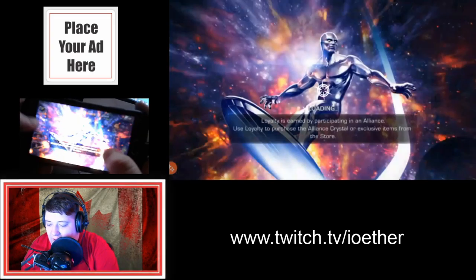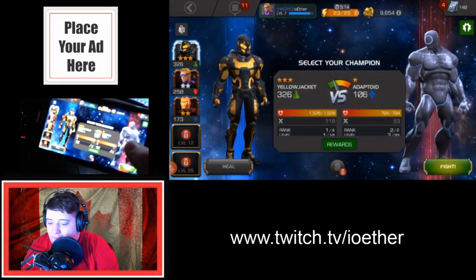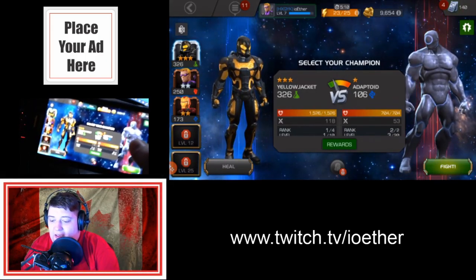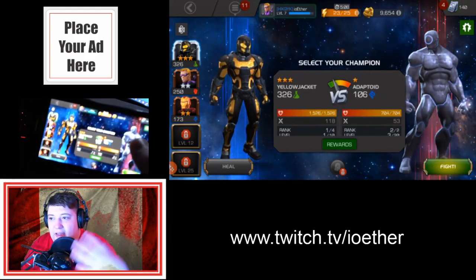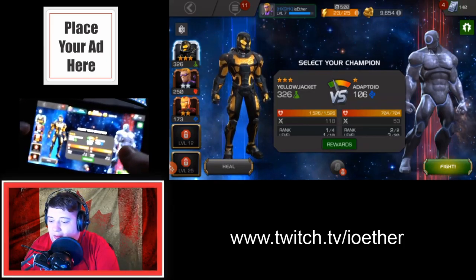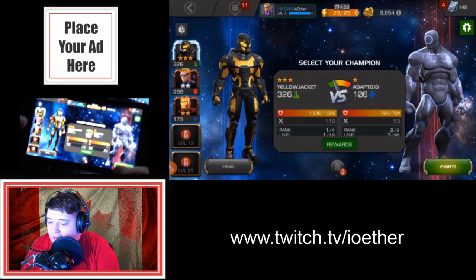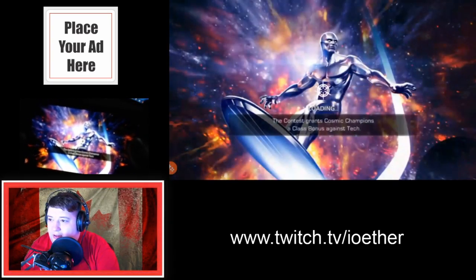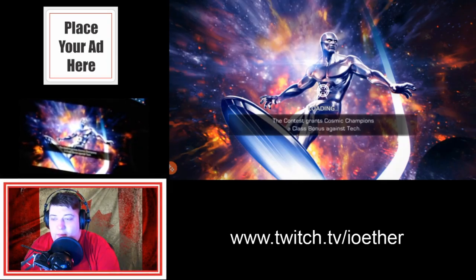Because of course I have Iron Man, Hawkeye, and Yellow Jacket on my team. The stars represent how good each character is as a base. When they get to silver, that actually means they've ranked up enough that they're like your expert heroes. So we're just going to jump into a battle with Yellow Jacket against Adaptoid and hit the fight button — it'll load and then we'll be in battle.